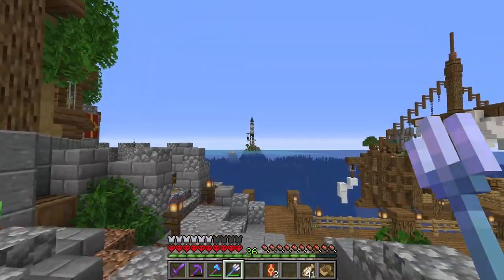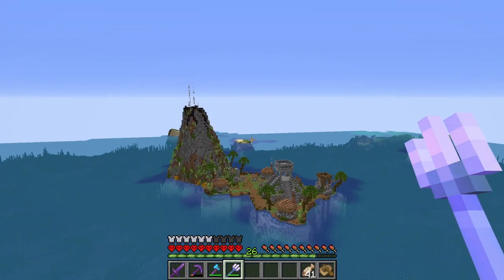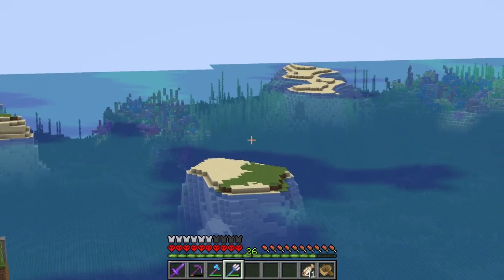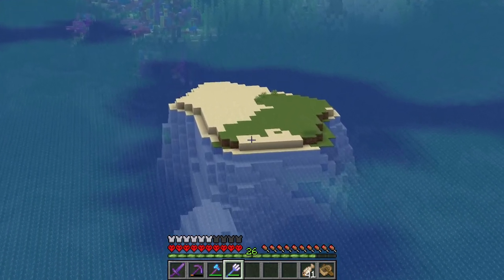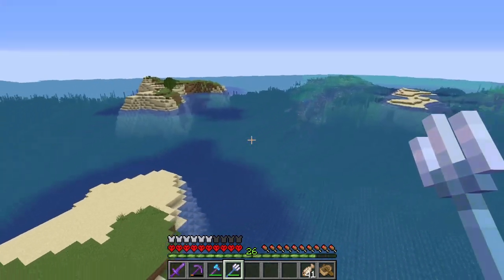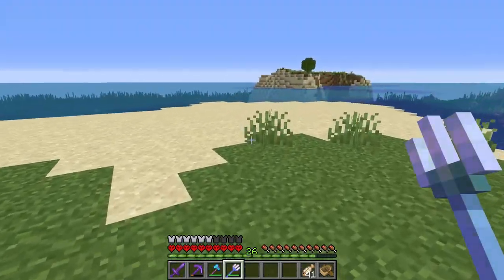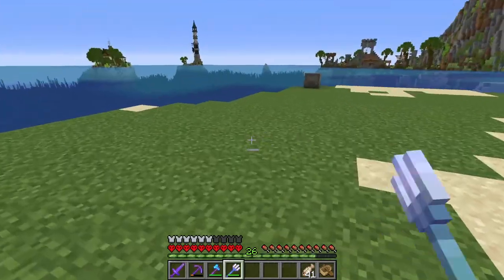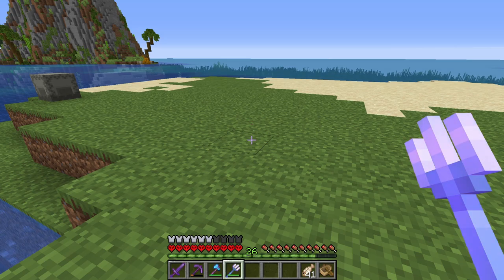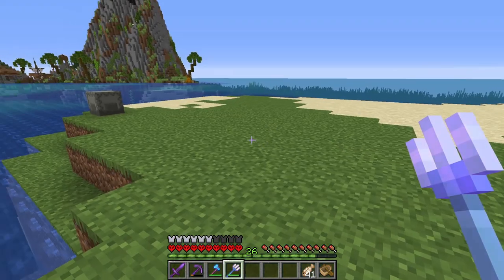I need to make another banner for the lighthouse island too. Now it's time to head over to this island and make our creeper farm. I've got a pretty cool design - I'll put links in the description for the person who inspired it. It's not going to be a huge stacked one - just a little one. I want to build the gunpowder farm but house it inside a shipwreck, so it has to be aesthetically pleasing.